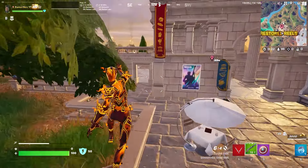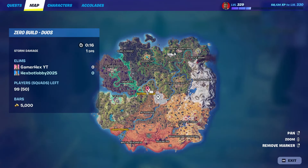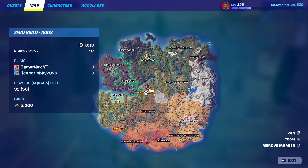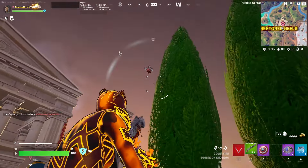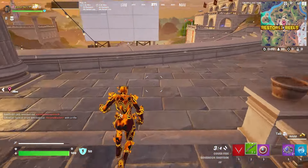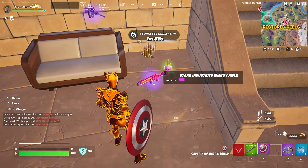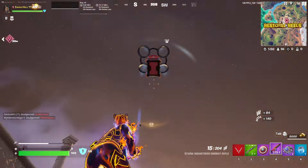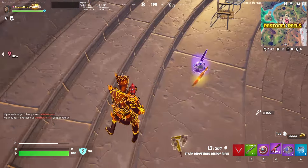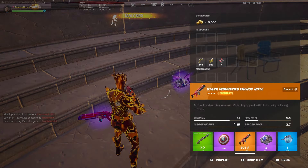The first new item is the Stark Industry rifle. You can go to the hot drops — the yellow named locations on the map. It changes every game, so just go to any of them and destroy the items there. Once you destroy one, it will drop a Stark Industry weapon. We got lucky and found the legendary Stark Industry rifle, which deals 41 damage.